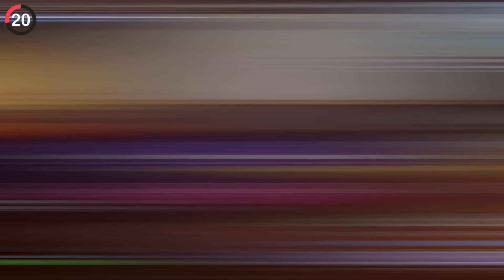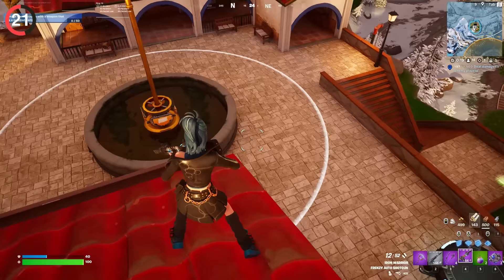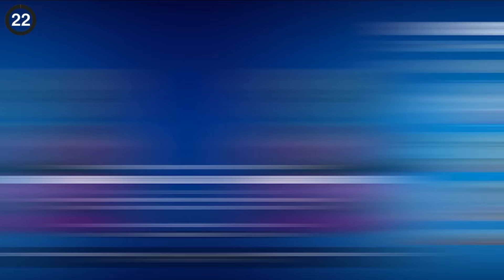There's even a new consumable to enjoy — the Flowberry. You can eat it very quickly, giving you an easy 10 shield and an anti-gravity effect. Trust me, they're everywhere; you won't struggle to find them. You'll need the anti-gravity if you want to reach Loot Island — it's back, but they've changed the location for Chapter 5. Before it was based on the Loot Lake house; now it's inspired by the new POIs around the map, and soon it'll even turn into the Winterfest cabin.